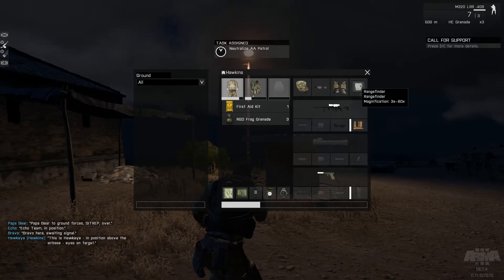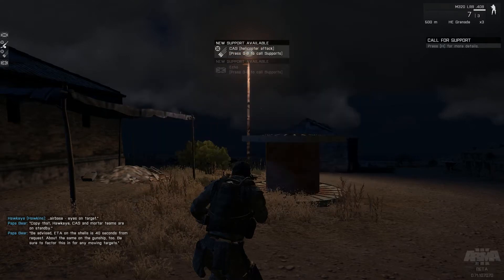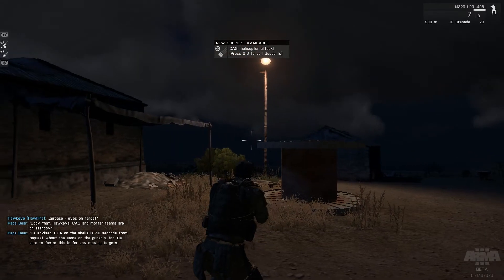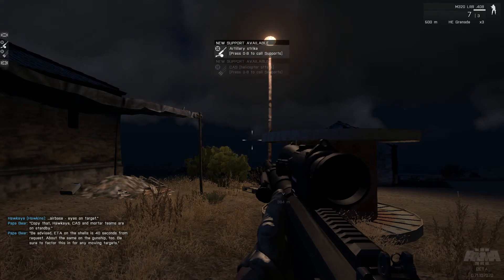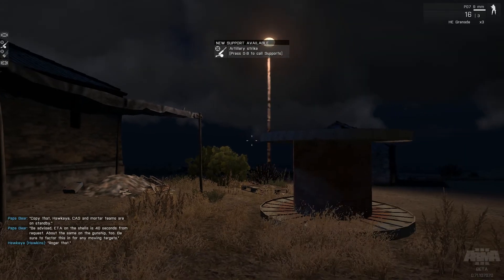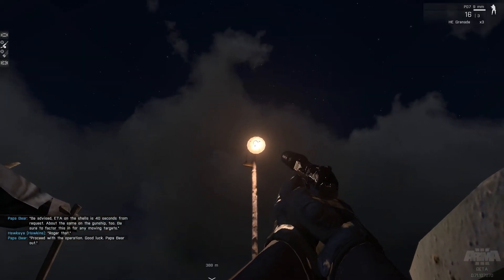This is Hawkeye, in position above the airbase, eyes on target. Copy that Hawkeye, cast and mortar teams are on standby. Be advised, ETA on the shells is 40 seconds for request. First things first, going to take out that light — it's my base of operations for the moment, and that is lighting me up like a Christmas tree.